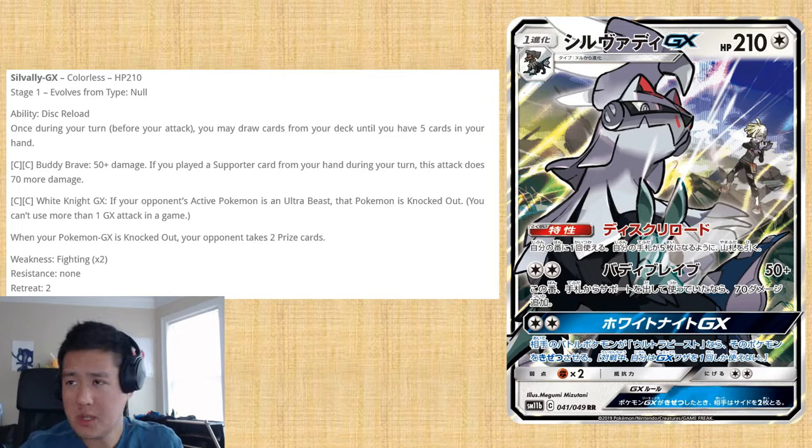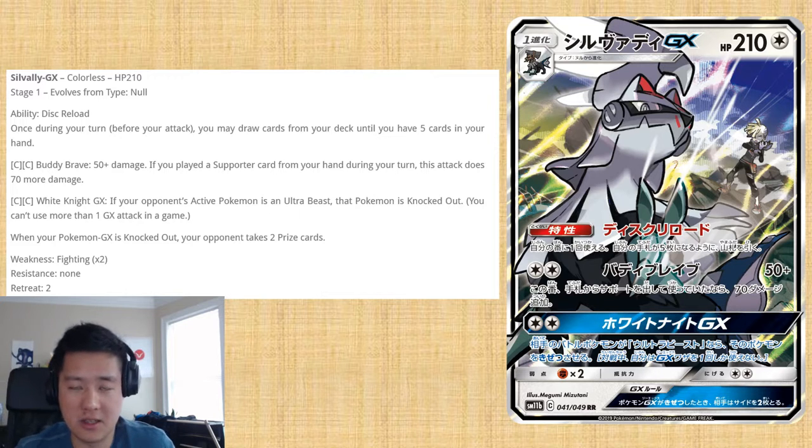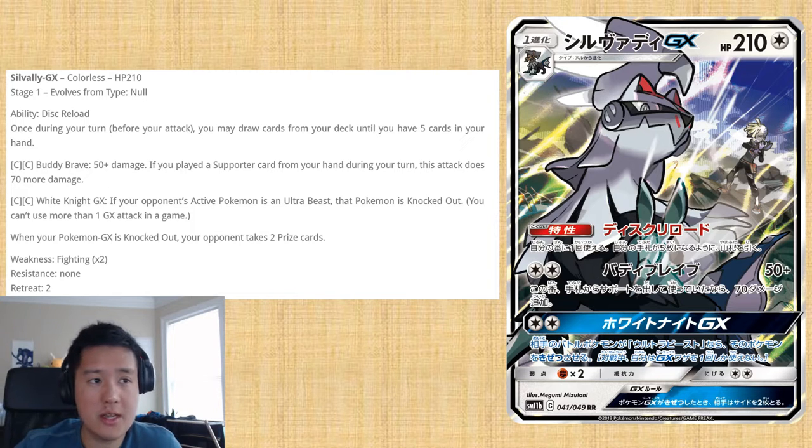Silvally does evolve from Type: Null, which is never ideal, but that should be fine. Type: Null's ability is Disc Reload — this is really good. Once per turn, before you attack, you may draw cards from your deck until you have five cards in your hand. So it's very similar to Orangaru, only a little bit better — it's five cards instead of three. It's kind of like a nerfed Lillie that you can do without playing a supporter, for free every turn via its ability.